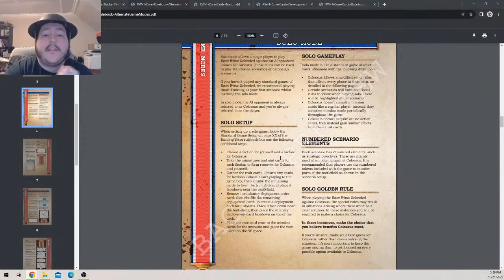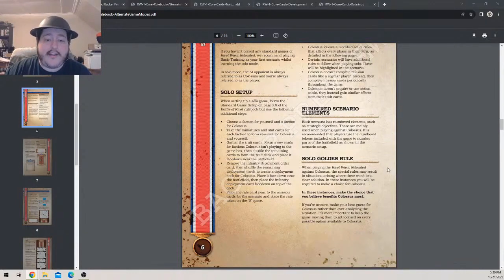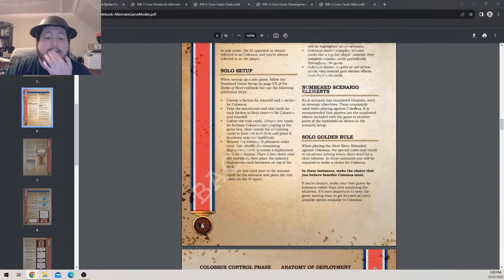Solo mode is like standard Rivet Wars with some differences. Colossus follows a modified set of rules that affects every phase of their turn, as detailed in the following pages. Certain scenarios will have additional rules. Colossus doesn't complete mission cards like a regular player — instead they complete mission cards periodically throughout the game via the scenario tracker. Colossus doesn't acquire or use action cards; instead they gain similar effects through trait card pulling.